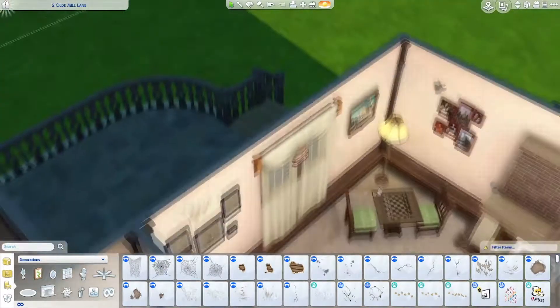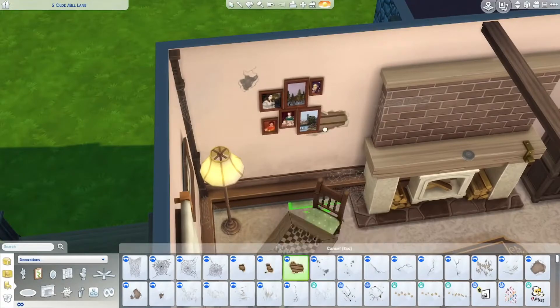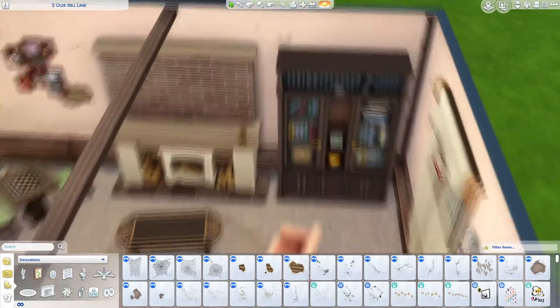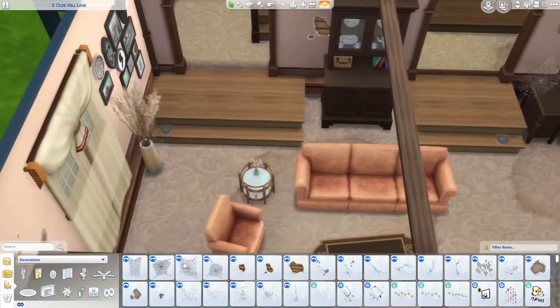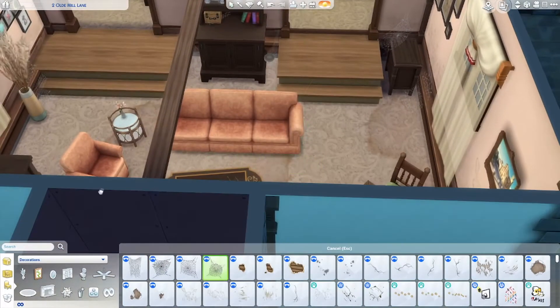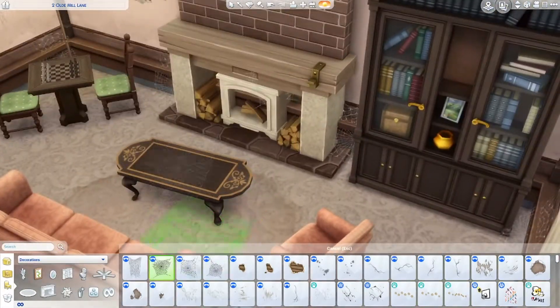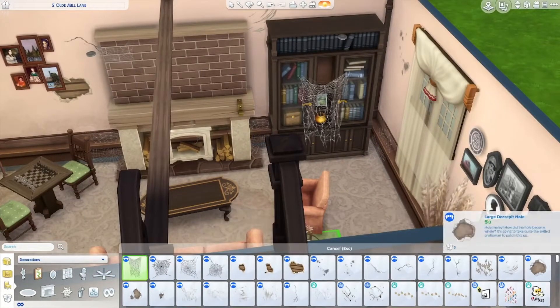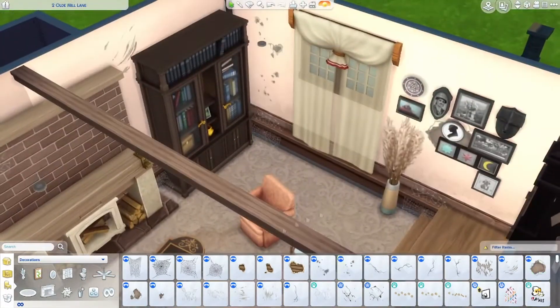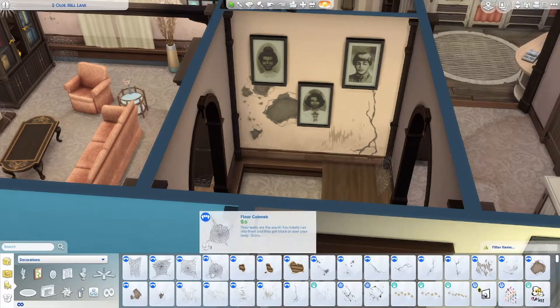This is where I started dirtying up the house. I am not a big fan of the Vampires game pack, just because I don't really like vampires — not that into it. But I'm glad that I bought it, because I get all this cool stuff like peeled wallpaper and cracks. How is this my favourite part of the pack? I do not know. But yeah, I love this. And I really went ham on the cobwebs — some might say a little too ham, but I don't think so.